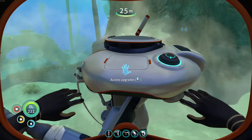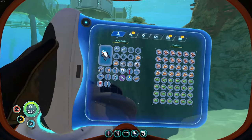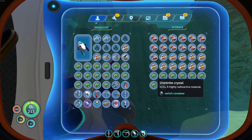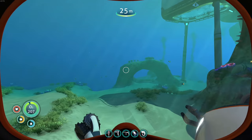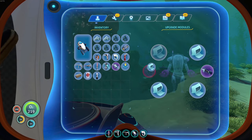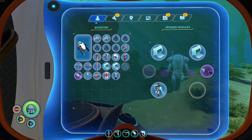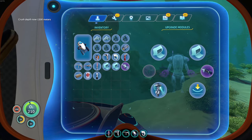Let's upgrade the prawn suit too. We're gonna take storage off the Cyclops - wait, I need to pull all these out because our storage is about to drop. Let's throw everything in here, storage has been cleared and moved to the Cyclops. Let's pull the storage off and put on the jump upgrade and depth module - 1300 meters crush depth. Now this guy can go just as deep as the Cyclops. The prawn suit actually has the maximum depth of any vehicle in this game.